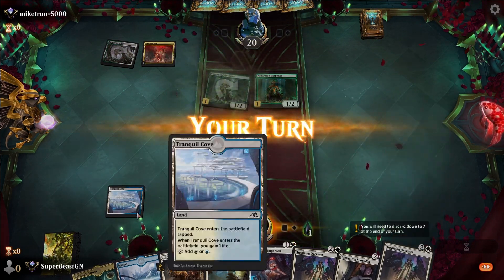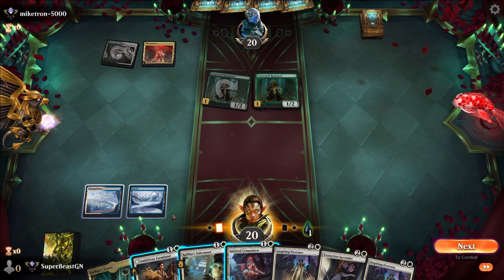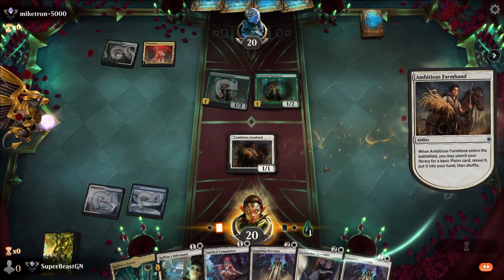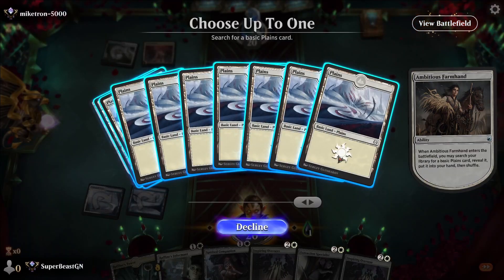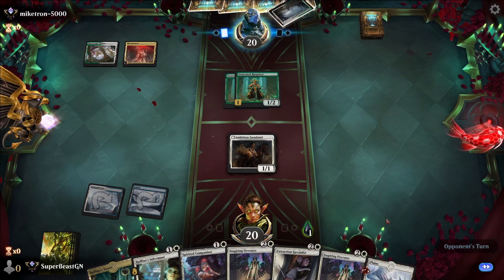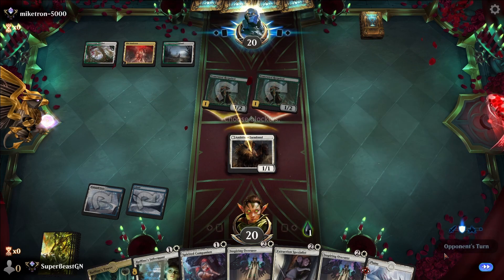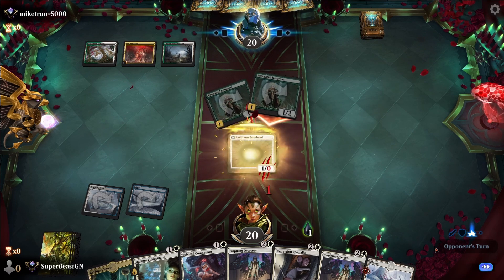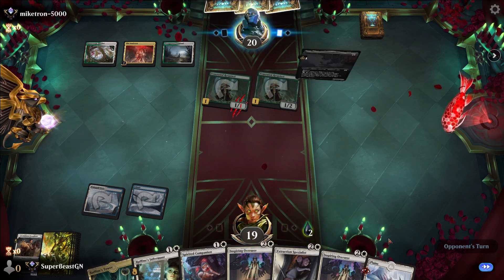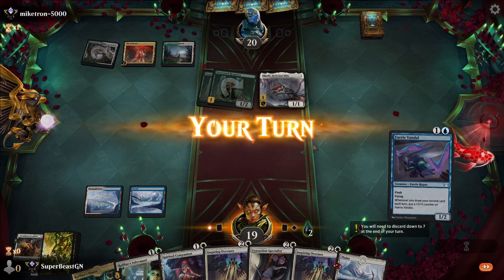I can tell you 100% right now this is over. We can actually play something on turn three if I do this — but is it going to matter? I don't think so. Depopulate might work but I think the opponent has protection here — probably Tyvar's Stand or something.